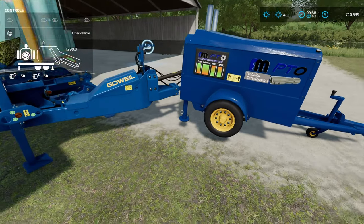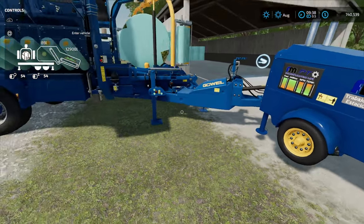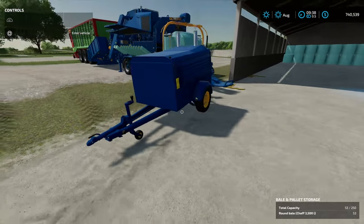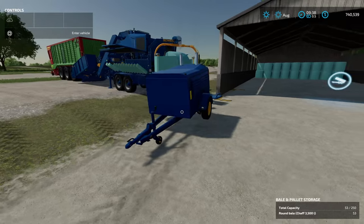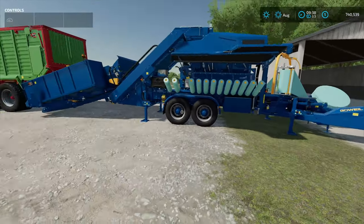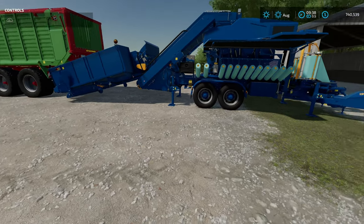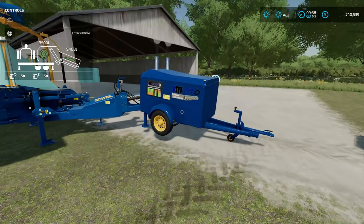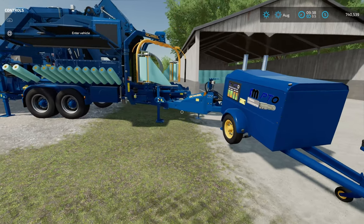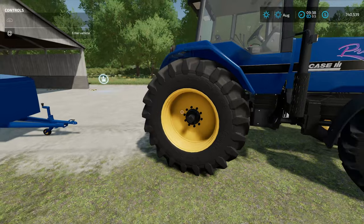Here in just a second it is going to produce that bale and put it out here for the wrapper to do its job, and we're running it with the PTO. Now it is gonna move around a little bit because the legs on it are not quite as long as the legs on this one, but it takes up a lot less space and you don't have to have your tractor over here running the baler. If you've only got one tractor or only a couple and they're doing other things, this is an absolutely fantastic way to keep this running while you can still make money with your tractor.